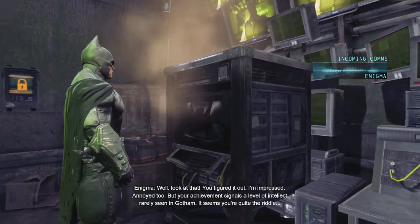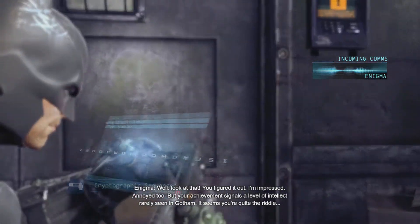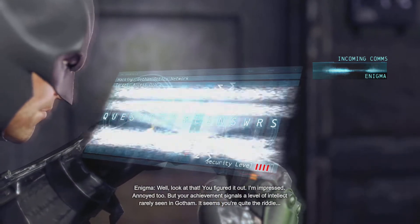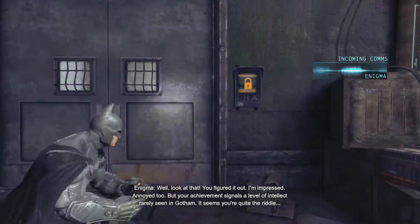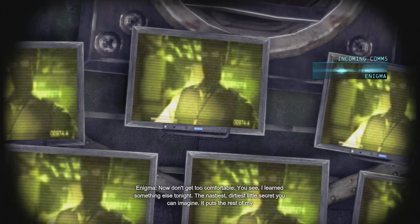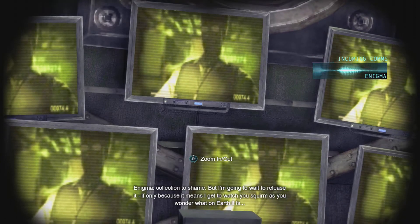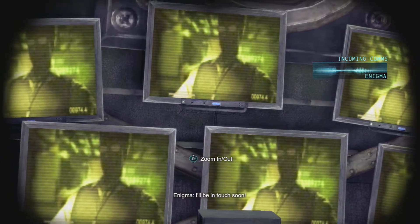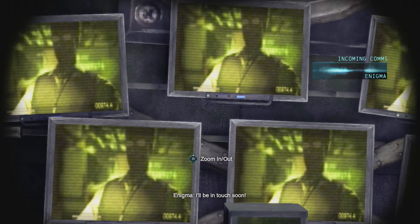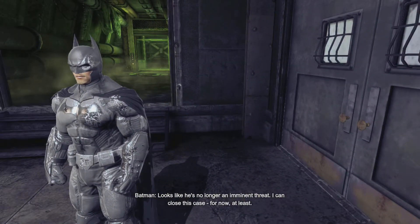Well look at that. You figured it out. I'm impressed. Annoyed too. But your achievement signals a level of intellect rarely seen in Gotham — it seems you're quite the riddle. Now don't get too comfortable. You see, I learned something else tonight — the nastiest, dirtiest little secret you can imagine. It puts the rest of my collection to shame. But I'm going to wait to release it, if only because it means I get to watch you squirm as you wonder what on earth it is. I'll be in touch soon. Looks like he's no longer an imminent threat. I can close this case, for now at least.